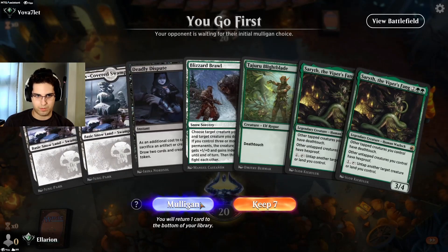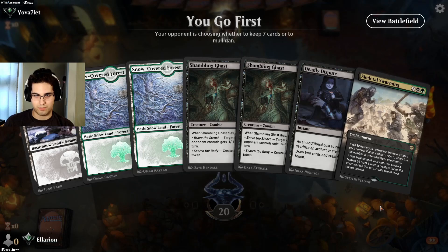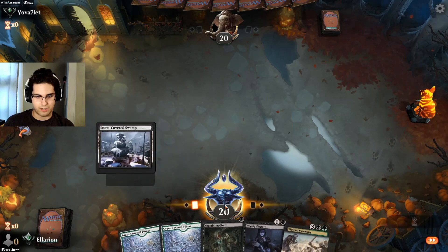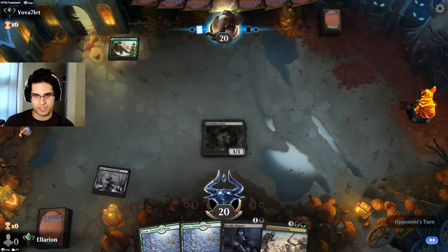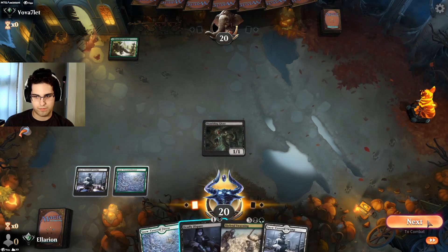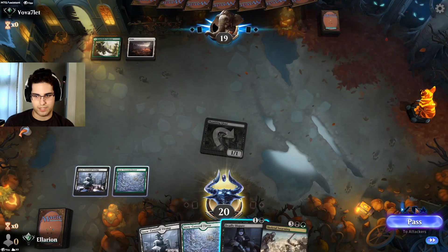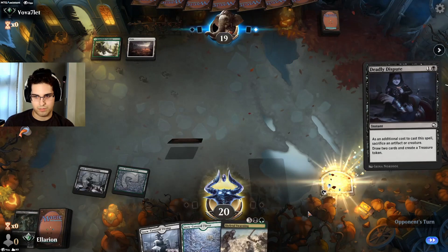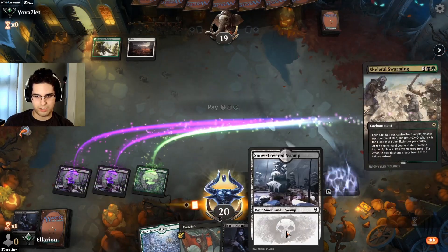No green source here means we have to throw this back. That looks fine. I guess we go for the turn 3 Skeletal Swarming and hope our opponent can't do anything about it, which means we pitch the Ghast. I think that's better than not hitting our third land. Though with Deadly Dispute we'd probably hit it anyway. The Green-White could either be Humans Aggro or the go-bigger Storm the Festival, neither of which I think has a good way to deal with Skeletal Swarming.